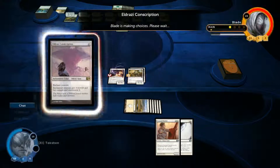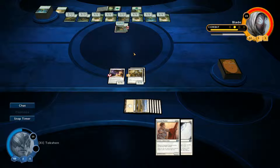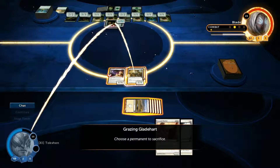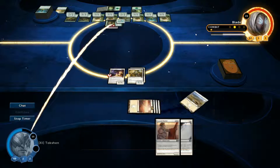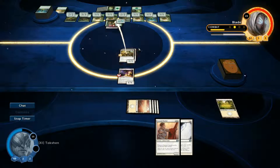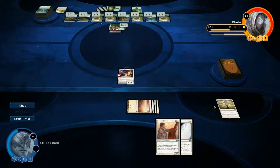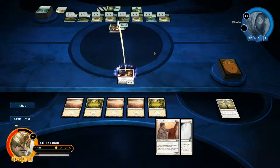I just need some lands. Enchant creature gets plus 10, plus 10, and has trample and annihilator too. Holy... So I'm going to sacrifice my lands. I can't sacrifice my creatures. I need to block, but that's trample and I can't kill it. I'll block with my 5-5, I'll get five life back. My opponent will still deal seven damage to me though, because it has trample. So I'm going to cast a land and exile this mother trucker, because forget that noise.